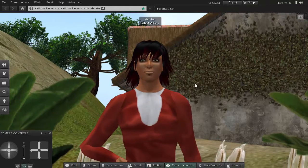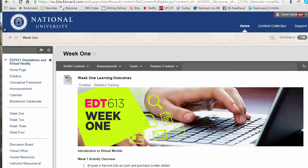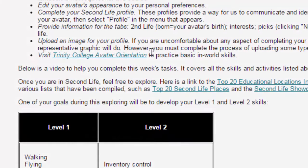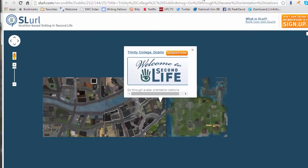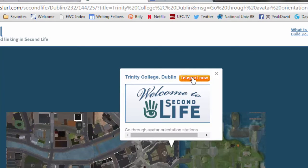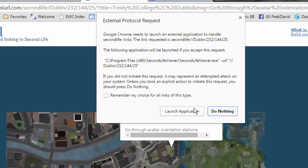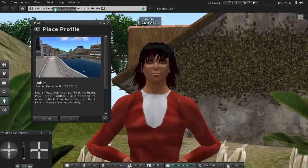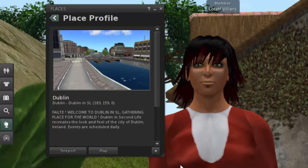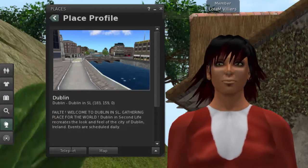Another thing I want you to do is navigate over to the Dublin Island and go through the Trinity College avatar orientation. Click on that link in class — up comes a SLURL, which is a web link to a virtual world. Click 'Teleport.' If Second Life is already open, you're fine; if not, click 'Launch Application.' Since our Second Life is already open, the place has opened and all we need to do is click 'Teleport' to go to Dublin Island.